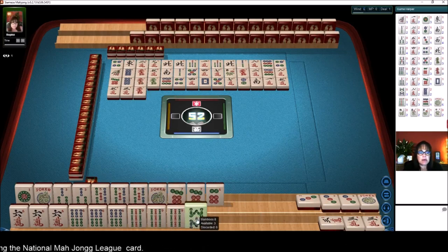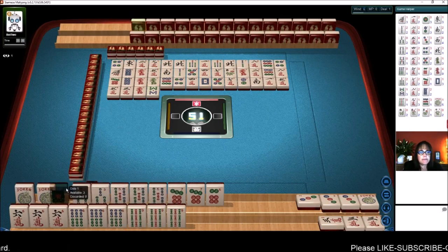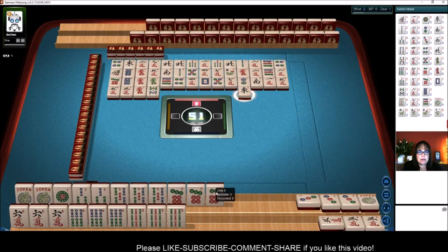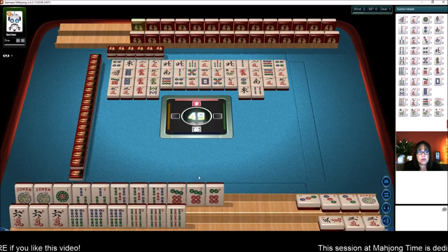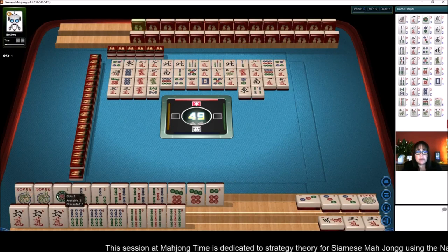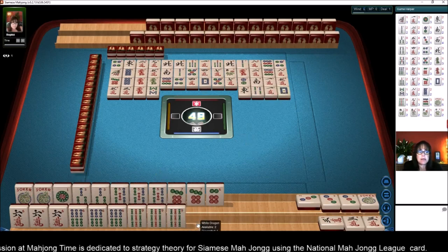Red dragon. There are no nine bams out right now. So we can use this joker up here maybe, and go for a pure hand, which is more score — double value. East wind. So we do not need a four bam. We're looking for a nine bam. And here's the thing — this nine bam could be in their hand. So we'll run it to the end, to the last pick, and then we'll use the joker. You don't want to use all your jokers for the other hand in case you need it for double mahjong.